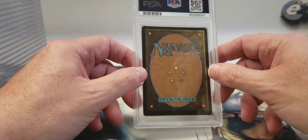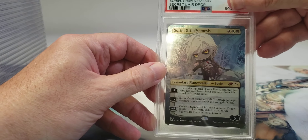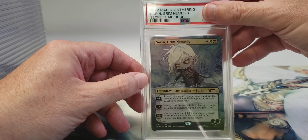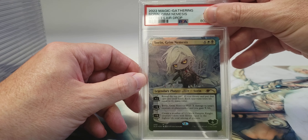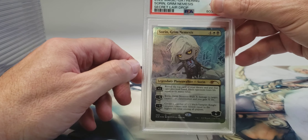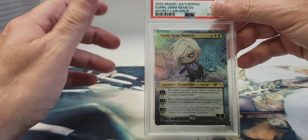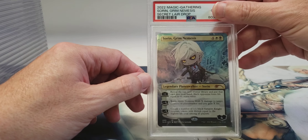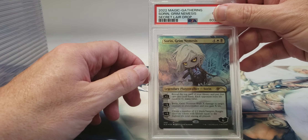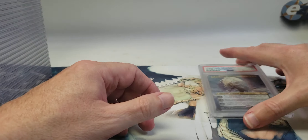So it's a Magic card — 2022 Magic the Gathering, Sorin Grim Nemesis, Secret Lair drop. Like I said, they're made to look like little cute baby or toddler type characters with a Little Rascals theme. I forget what the exact name of the drop was called, but this one got a gem mint 10, so we're off to a good start!